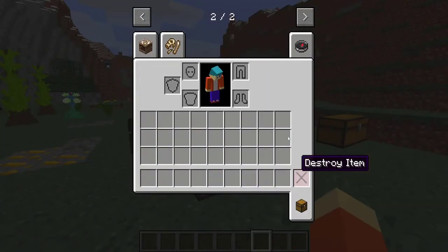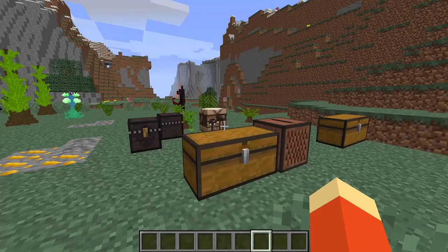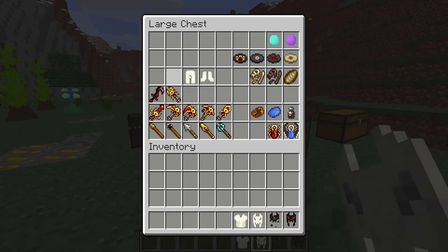We also have a ton of different food items such as cooked egg, cooked chicken soup, and raw chicken soup. Then we have magic conch. And over here we have ancient helmet, broken ancient helmet, and the bone armor.